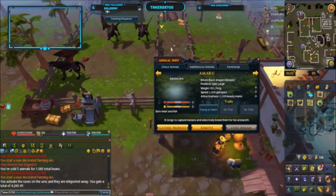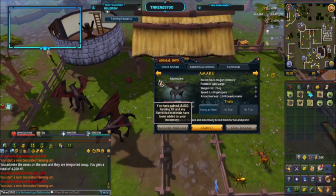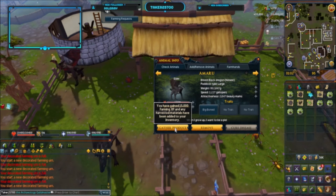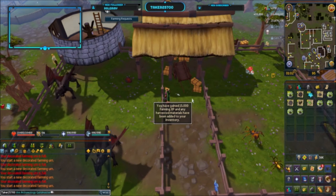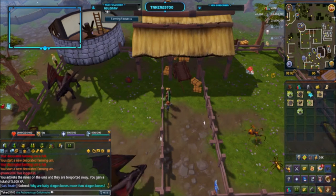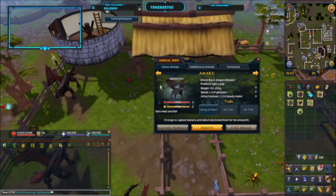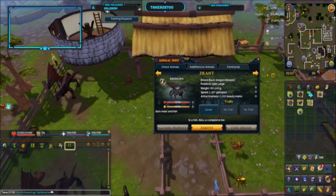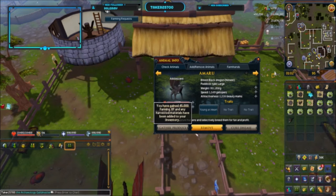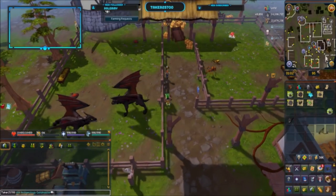Here's where the XP comes from — it's your dragons. I have an adolescent here and an adolescent here. I keep these guys until elder because they reward a ton of experience at elder, which you're actually about to see. It's a really good idea to get rid of all of your urns before you check on the elder and gather the produce, because they will fill up pretty much all of your urns. Let's remove this elder.